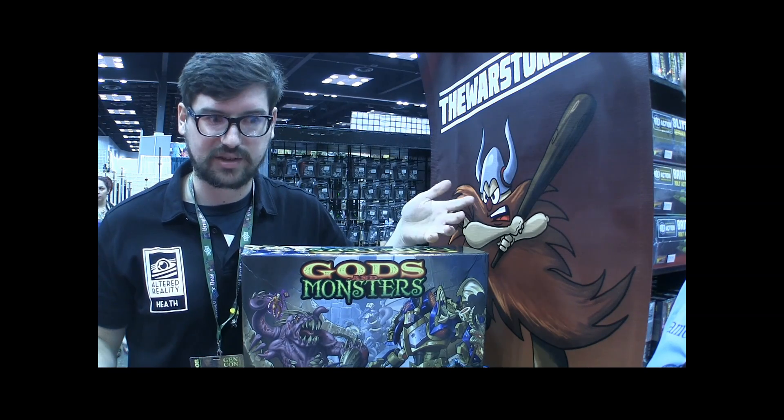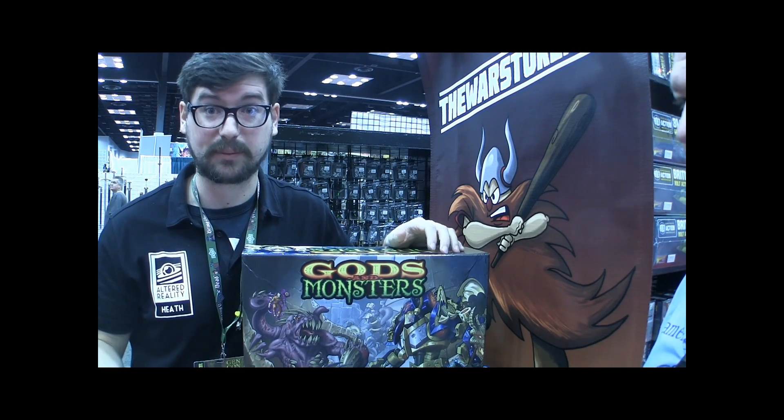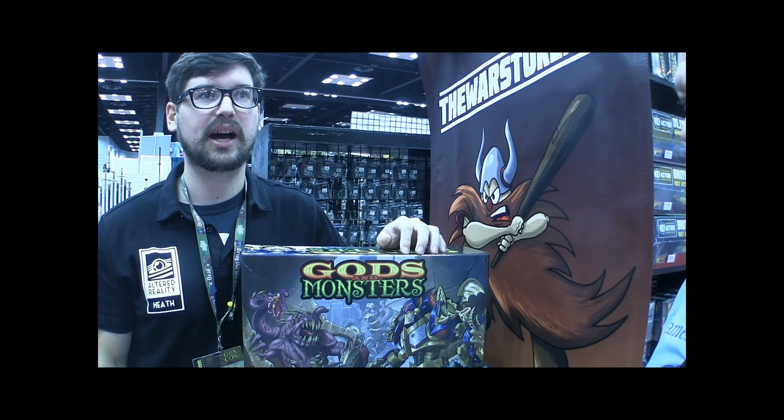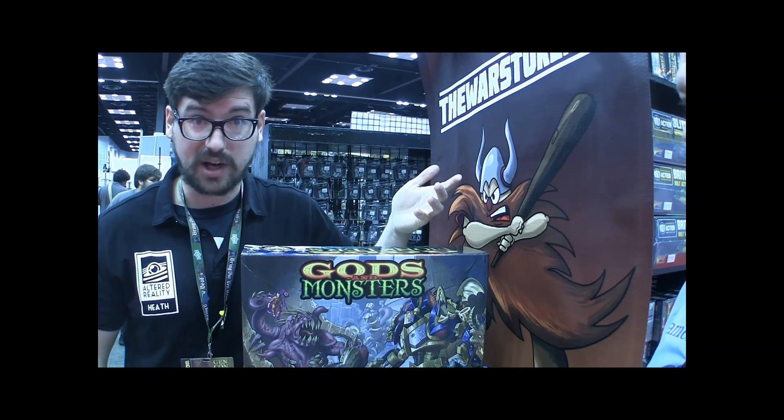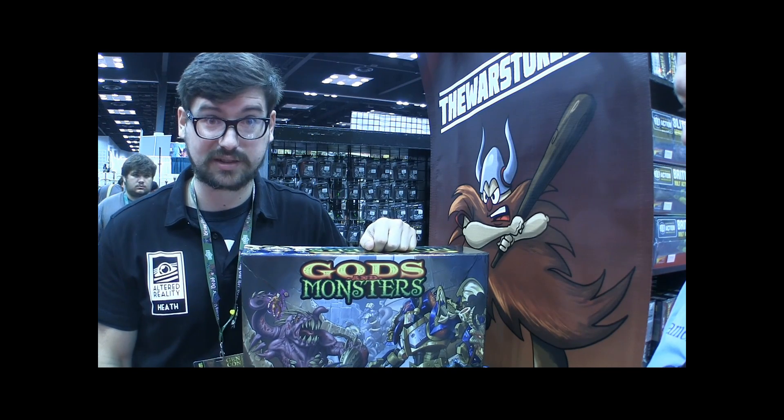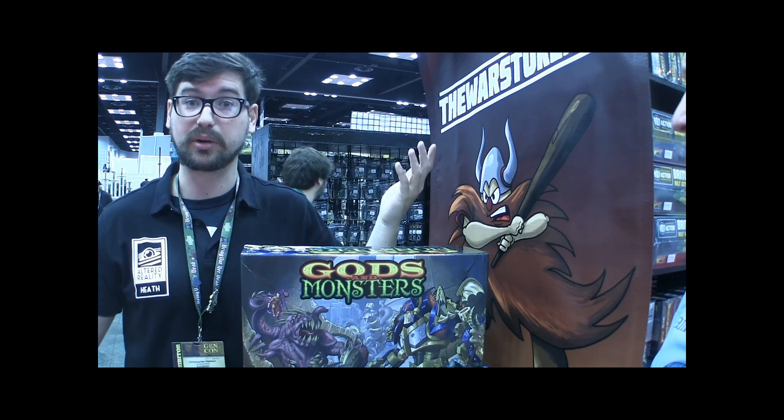We have invocations, which are interrupt spells you can use to interrupt your opponent when they cast something. We also have Mythos abilities — powerful abilities that your characters can use with unique effects, like acid drool that causes enemies damage when they attack you. Right now we're in the process of getting this game funded on Kickstarter, and we are doing really well — we're here at Gen Con promoting it.